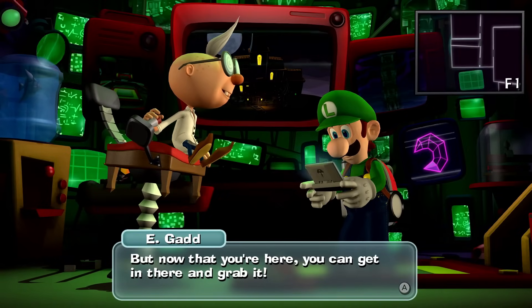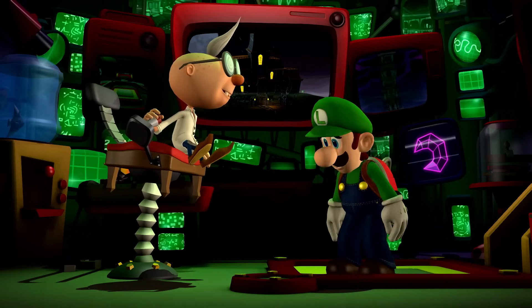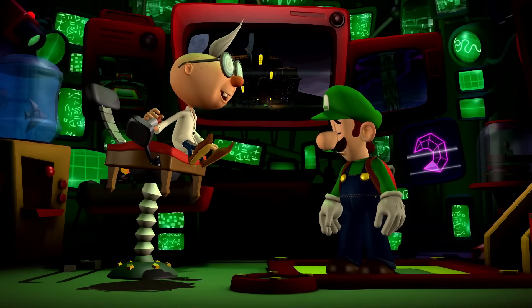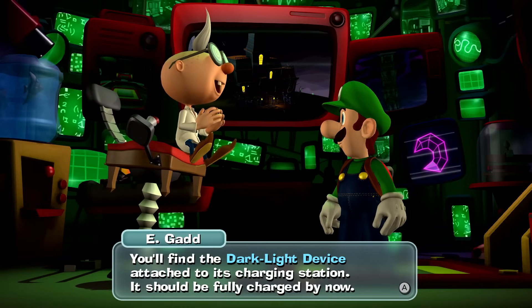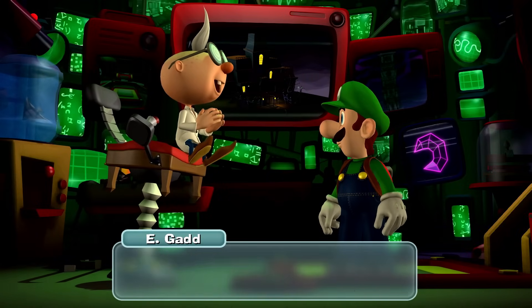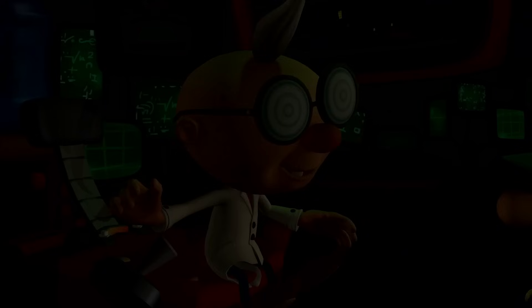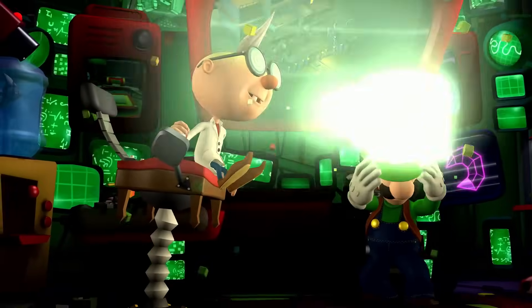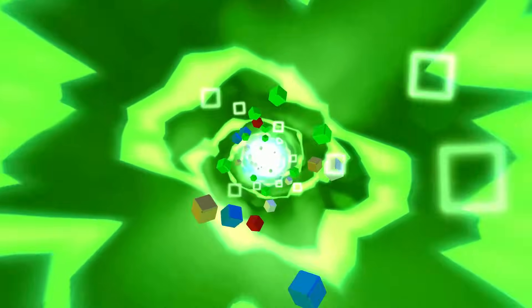But now that you're here, you can get in there and grab it. So we're heading toward the lab. We've been there before, so hopefully it won't be too bad to get there again. You'll find the Dark Light Device attached to its charging station. It should be fully charged by now. Okay, I'm sending you in. Prepare to be pixelated. All right, Luigi, I think we're getting used to it. Heading back in the Gloomy Manor for the Dark Light Device. This should be pretty cool and a very helpful tool.